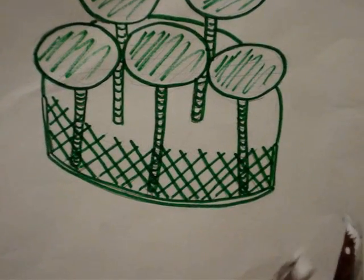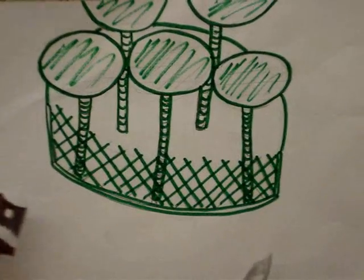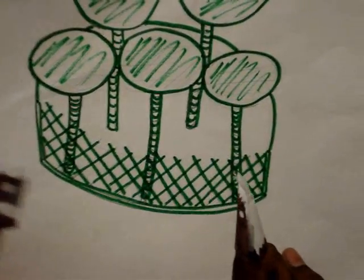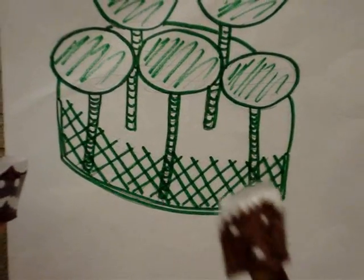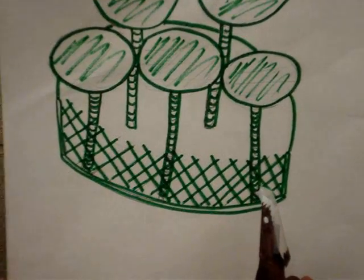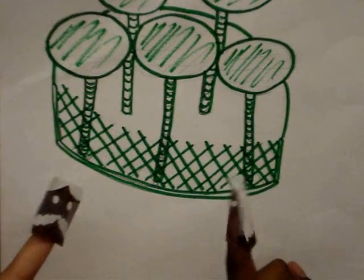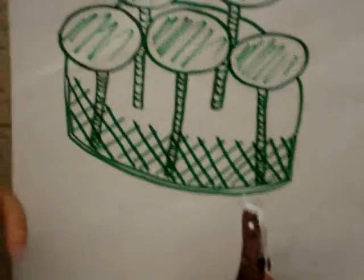These are the chloroplasts. What do they do? These machines are like solar panels. They capture energy from sunlight and convert it into chemical energy with a process called photosynthesis. Is this where the city gets its energy? Yeah. There's also another way the city gets its energy. It's called the mitochondrion. It's the main power company for the city.